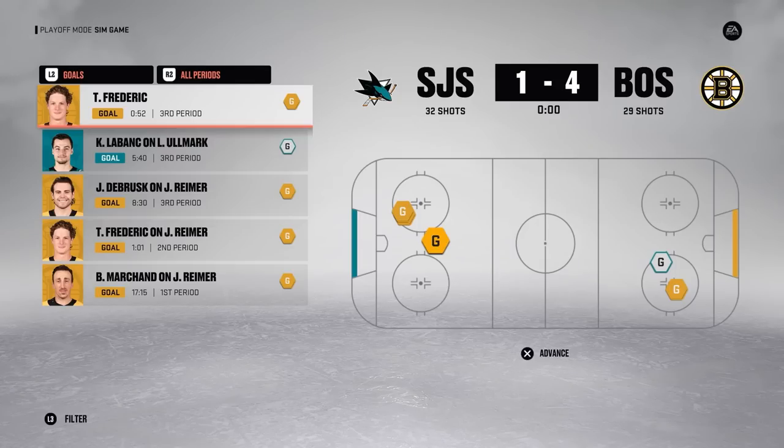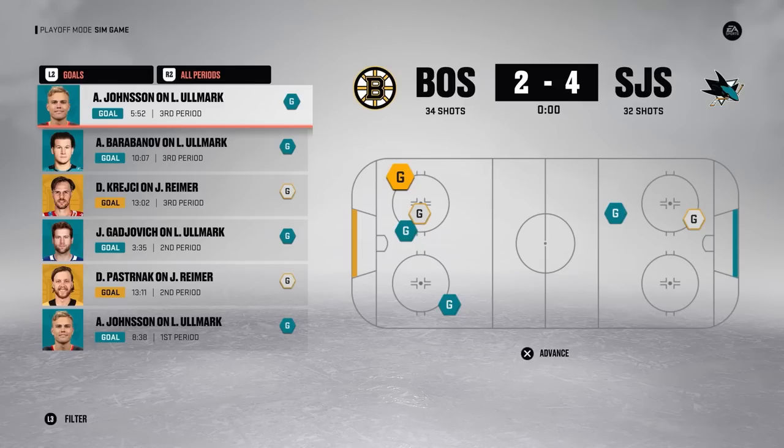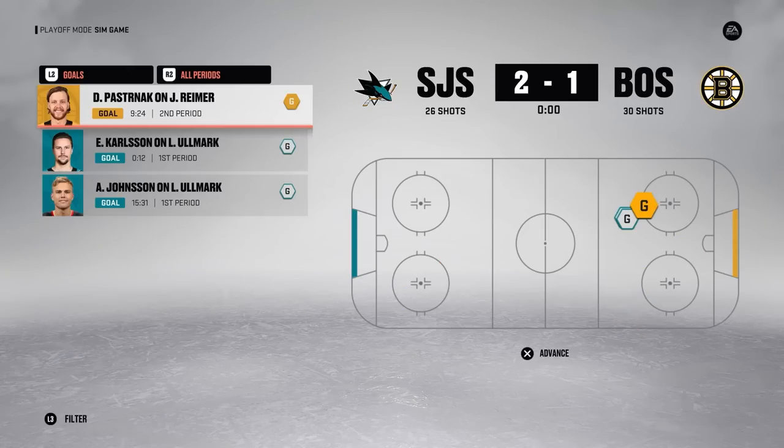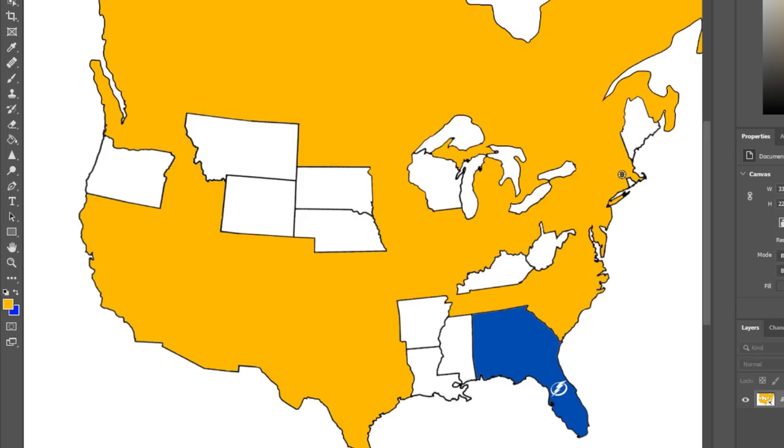In Game 1, the Bruins come out flying and score four goals. Game 2 they pot five. San Jose's offense wakes up in Game 3 to avoid falling to a 3-0 deficit. Boston scores five in Game 4, but in Game 5 San Jose takes it 2-1 — they might actually have a chance. Nah, they don't. It's the Boston Bruins. They're easily the best team in the league. Boston takes down San Jose, and we're down to our final two: the Boston Bruins and the Tampa Bay Lightning — personally the best matchup possible.